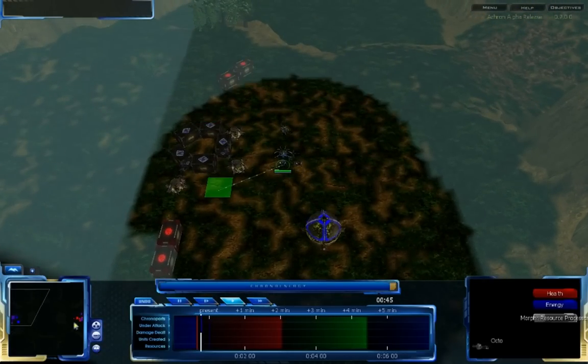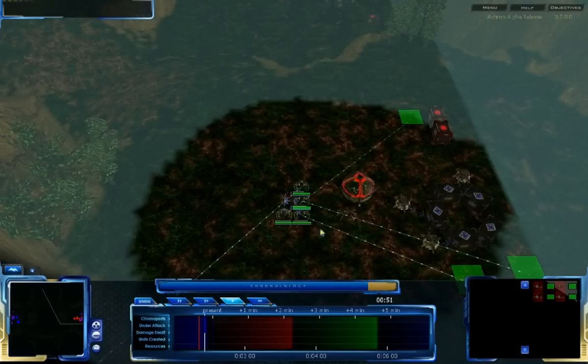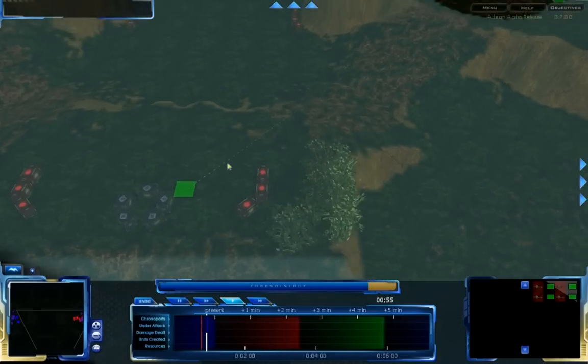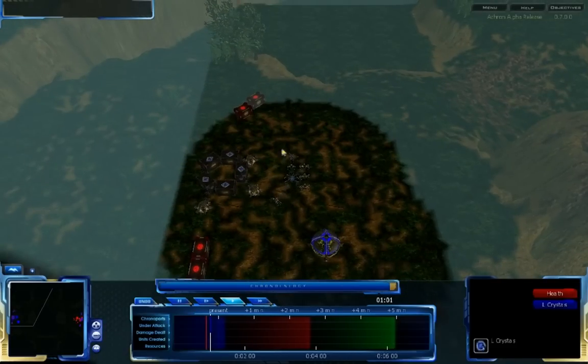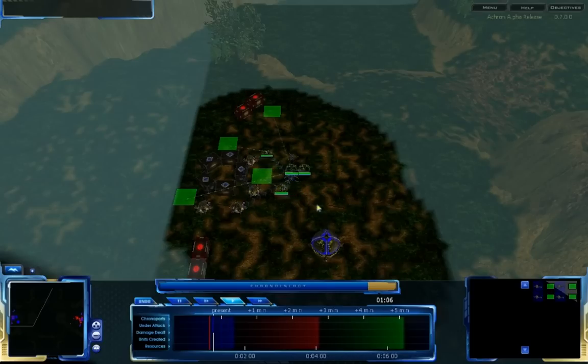Trillian Eyes has gotten her Octos set out here, and Shalke is also setting up Octos. One of Shalke's Octos is actually going to his bottom expansion. It's a fairly economic game so far — fairly slow, not the rush games you'd typically expect.